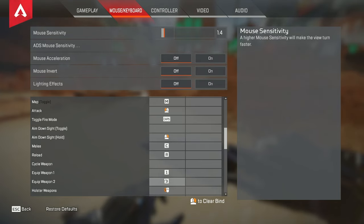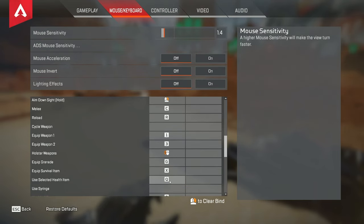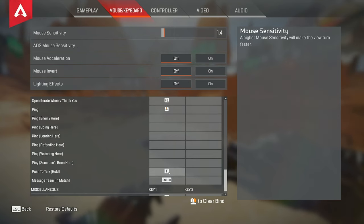My weapon keybinds are a bit unusual — I don't like taking my finger off W, so I have mine set to 1 and 3 instead of 1 and 2, that way I can use my index finger to push my secondary. My holster is on mouse button 5, which is the front one. Grenade on G, survival button on X, and my heals are on Q. I've flipped my heals and tactical around — my heals used to be on my mouse. For heals specifically, I have Q on syringe, 2 set to medkit, 4 set to shield cell, and 5 set to shield battery. For phoenix kit I'll just use Q and use the healing dial.